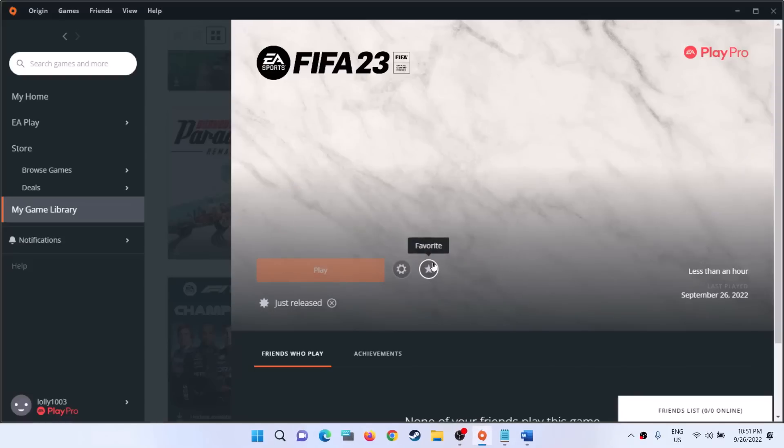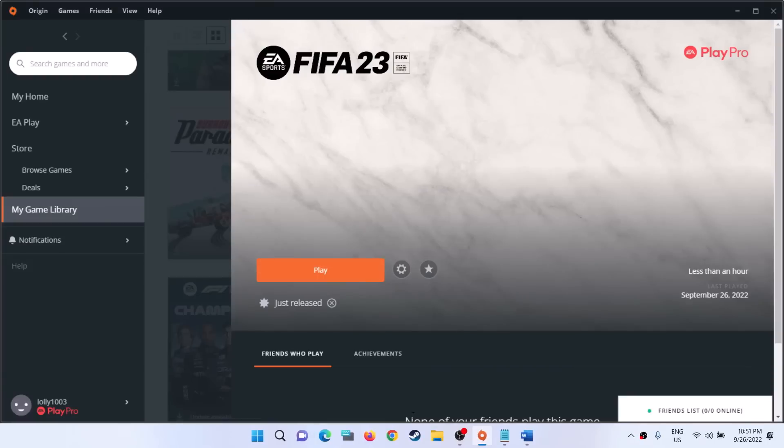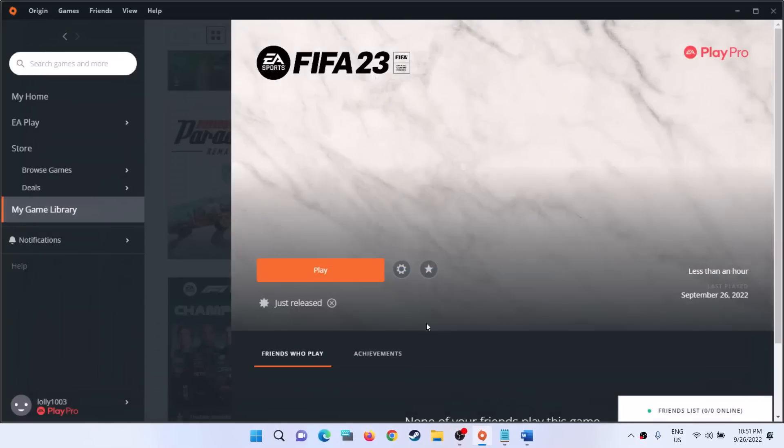You will receive two or three more error messages - just ignore them and click OK. Now type in msinfo32 and go to System Information, then find Secure Boot State. Under System Summary you can see the Secure Boot State is currently off, so I have to enable Secure Boot on my computer.